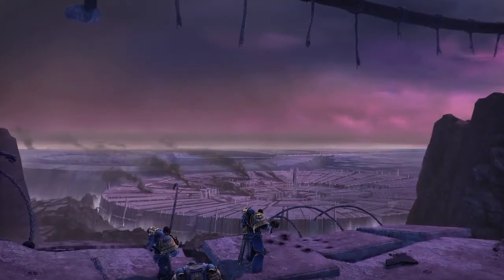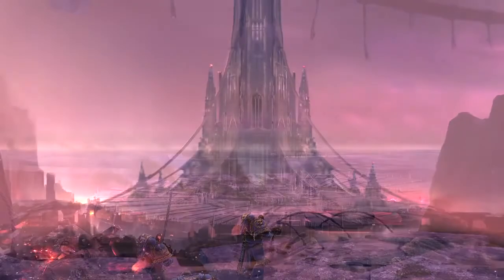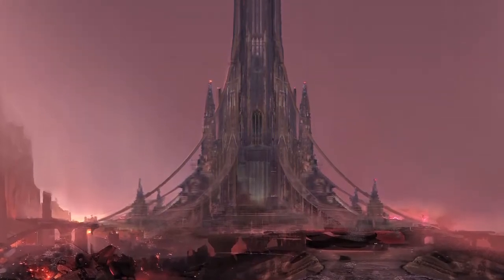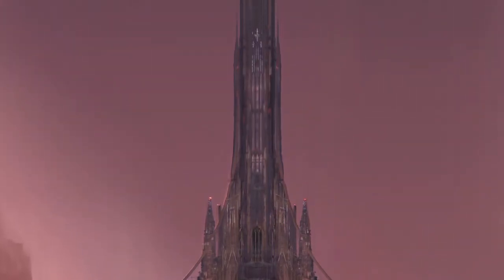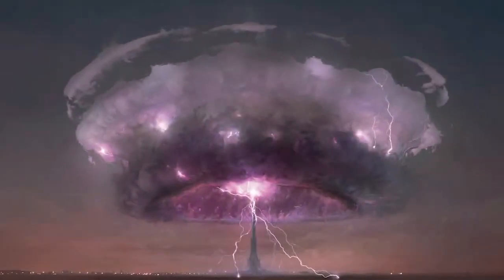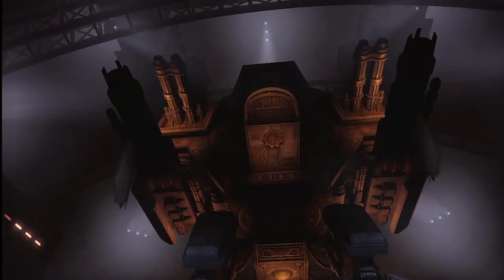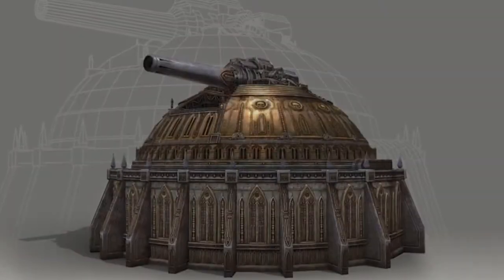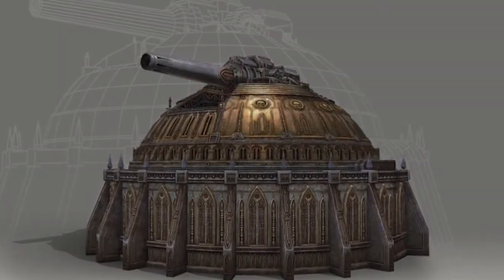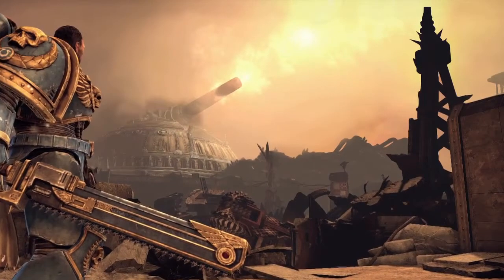Forgeworld Grya features some iconic landmarks. Sitting at the center of this planet is the Orbital Spire, a structure that transports skyscraper-sized manufacturing pieces and war machines to orbiting vessels — it is literally an elevator to space. The Manufactura Majakis is a coliseum-shaped structure where the titans are produced. The planetary defense gun is a fortress with a giant cannon that can shoot down vessels trying to enter the planet's atmosphere.